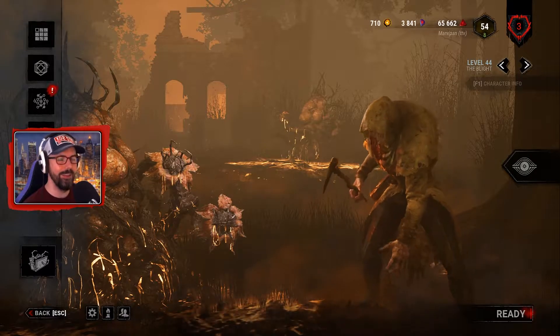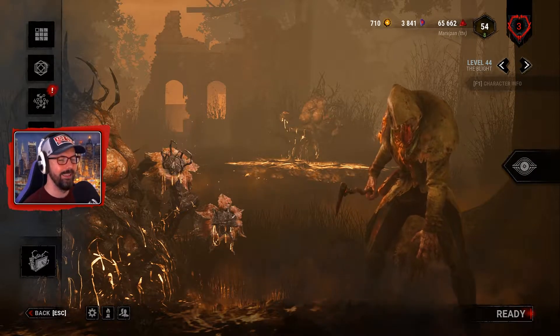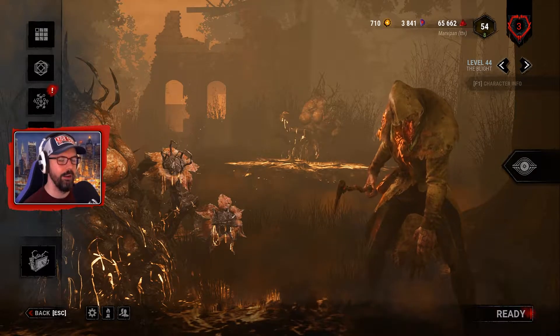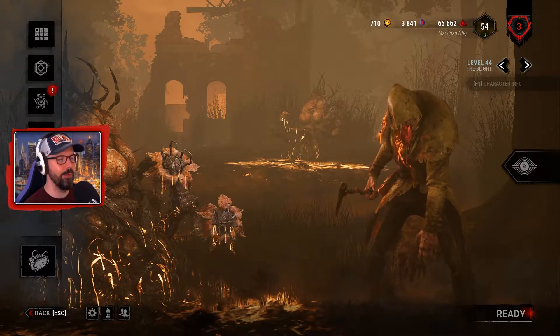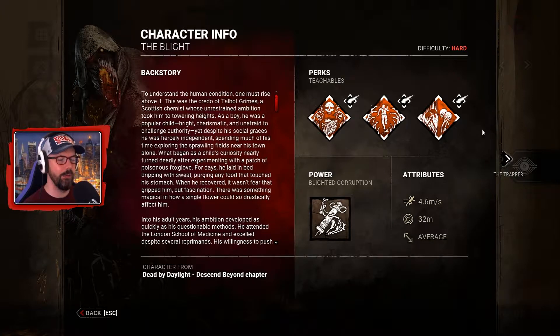Still very new to this killer — it's quite unique to get the hang of — but we're gonna have a giggle and hopefully down some survivors. For those of you who aren't aware, we'll have a quick look at the perks and the ability, and then we'll jump straight into the gameplay. Difficulty: Hard. Attributes: speed, terror radius, height.